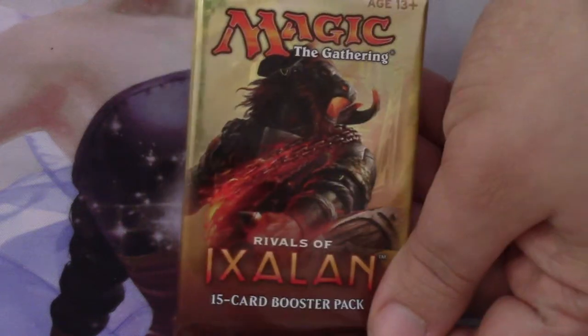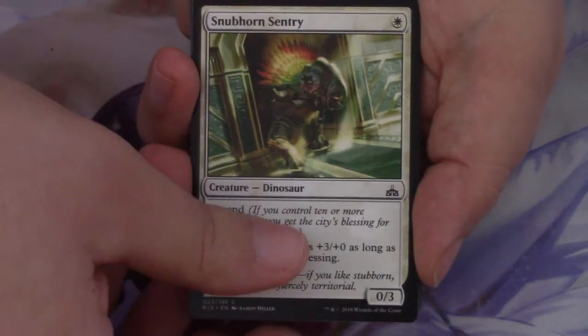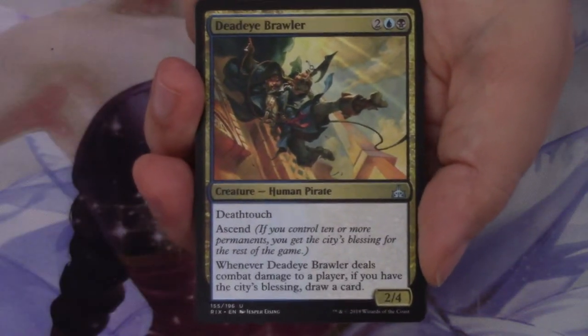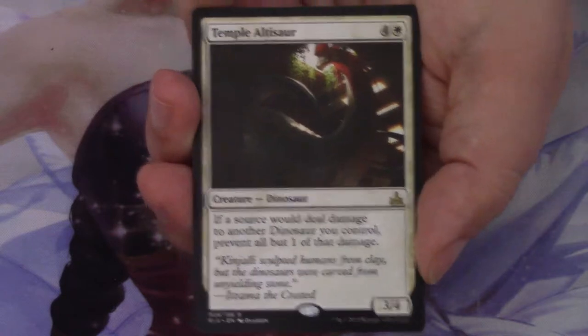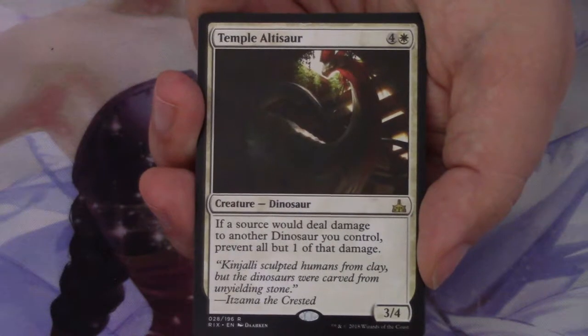Here we are into Rivals of Ixalan now with an Angrath pack to start. Hopefully we didn't front load — hopefully we're just getting it all today. We have a Sanguine Glorifier, Spirewinder, Brazen Freebooter, Jade Craft Artisan, Dusk Legion Zealot, Knight of the Stampede, Snubhorn Sentry, Kitesail Corsair, Traveler's Amulet, Evolving Wilds, Riverwise Augur, Golden Demise, and Deadeye Brawler. Our rare or mythic is a Temple Altasaur — I feel like this is the least opened rare I've seen, and it's a pretty sweet card. Behind it, a Mountain and a Vampire Token.